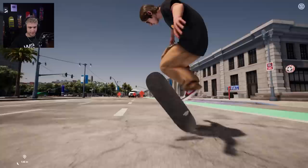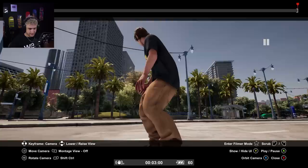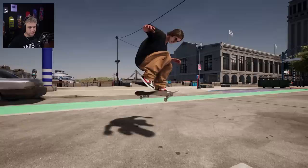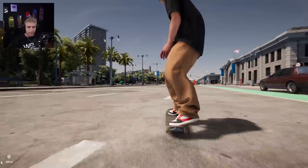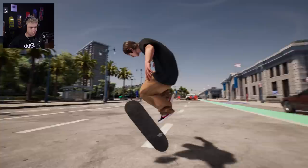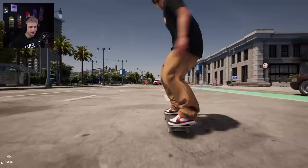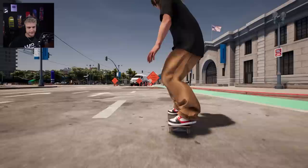Another big issue: impossibles. They no longer wrap the way they should, and we know why — it's because of the fix they did with clipping. They implemented something that keeps your feet away from the board so you don't clip on tricks like hard flips, but that same fix interferes with impossibles. Now, when your foot should be wrapping around the tail, it avoids the board instead. I love doing impossibles in Session, so now they're not even worth doing.